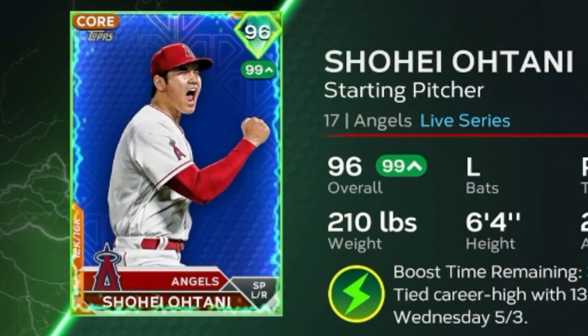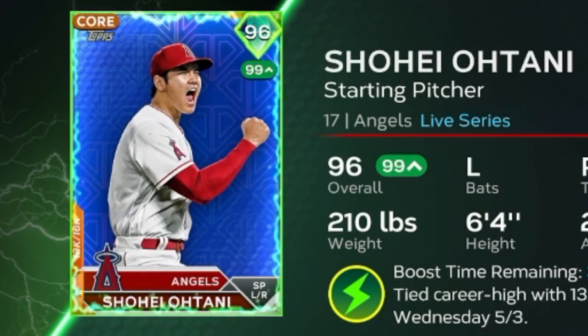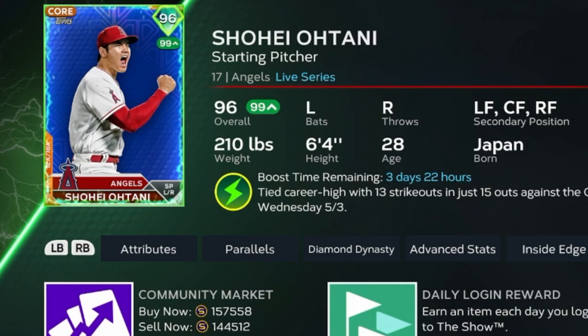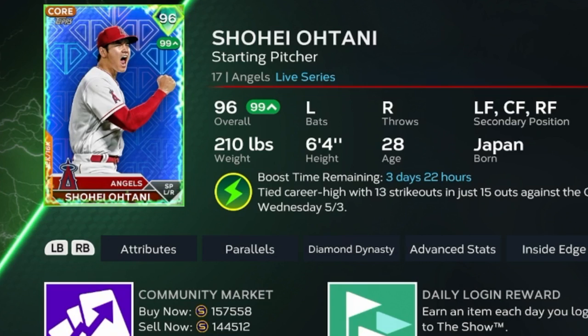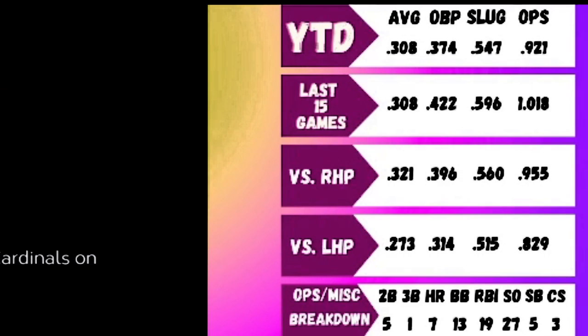We've got Shohei Ohtani on the list — not just for his hitting or pitching, he's been doing absolutely disgusting things. His pitching might get an upgrade too because his per-nine stats are fantastic. His price point is really high, so I wouldn't flip him, but if you don't have the card I think you might want to get him now because he could go up to a 97, 98, or even 99 overall. His contact against left may stay about the same, but his contact against right is most certainly going up. Power against both should go up as well. He won't get massive increases but it'll be across the board.